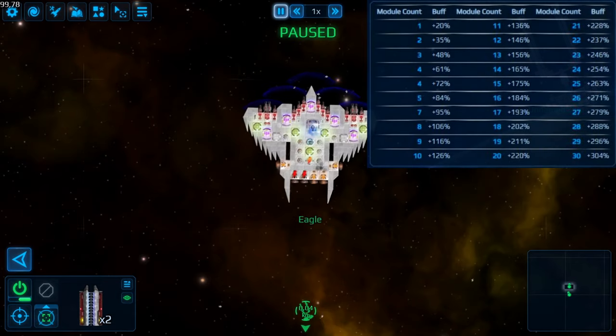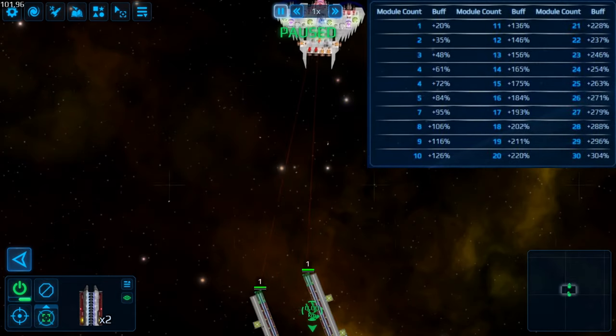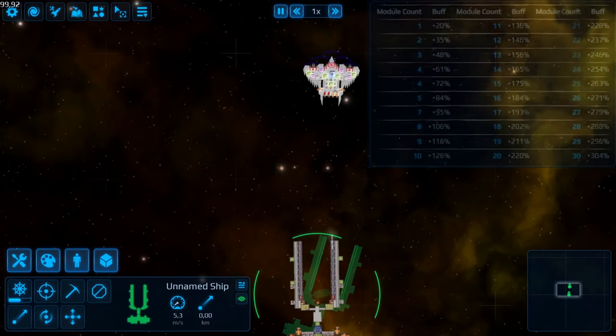Also, don't overdo it with the accelerators. Eight are enough for double damage and 600 meters range. You will get a bit more damage and penetration with diminishing returns, but 600 meters is the maximum distance — more accelerators won't help beyond that.